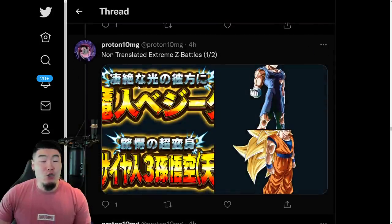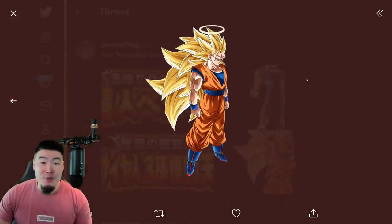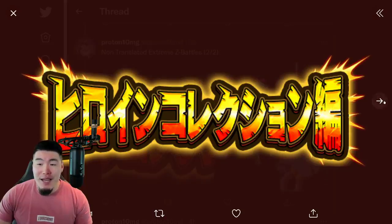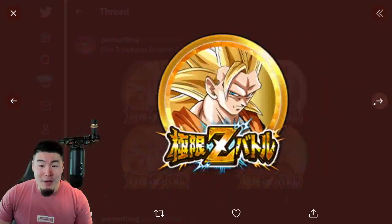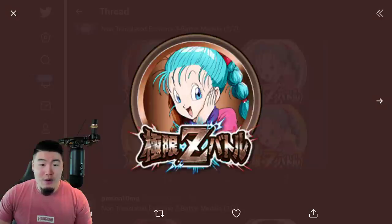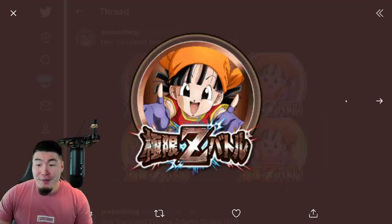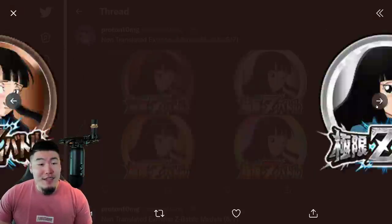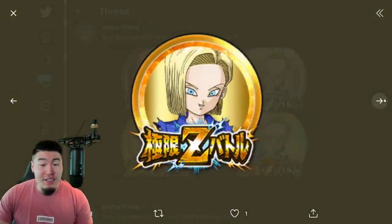We have non-translated Extreme Z battles for the LR Majin Vegeta and also the Tech Super Saiyan 3 Angel Goku. And we also have the non-translated Extreme Z battle assets for the Peppy Gals Extreme Z Awakening, where all five of these Peppy Gals units will be getting Extreme Z Awakenings. We have the Extreme Z Awakening Medals for the Super Saiyan 3 Angel Goku. Extreme Z Awakening Medals for the Peppy Gals — the Bulma, the Videl, the Pan (who's not a Peppy Gal, unfortunately), the Mai, and also the Android 18, who is definitely a Peppy Gal.